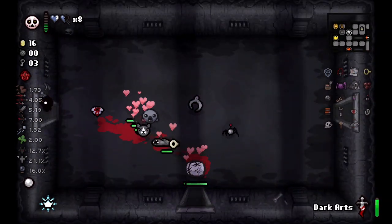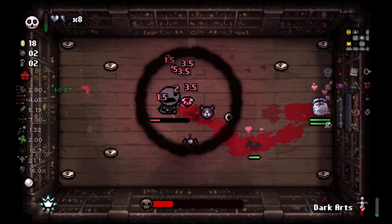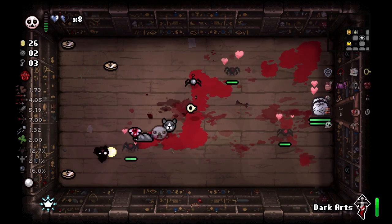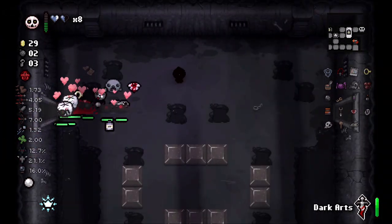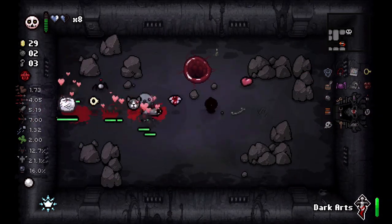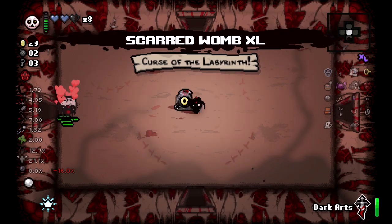We actually end up getting an eternal heart — not really sure where that came from. The good thing you can do with the Delirium active item is that when it spawns a boss, the additional adds that boss brings will stay with you as you go through different rooms, but the Delirium boss itself won't follow you between rooms. I think that's pretty cool.